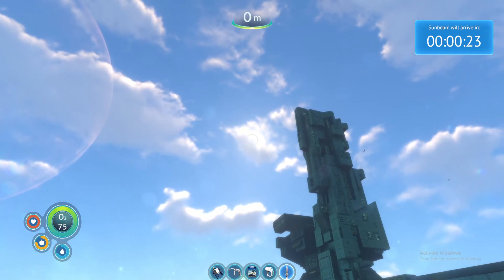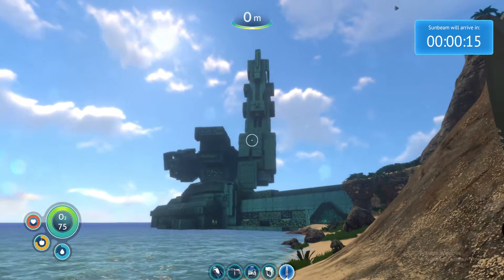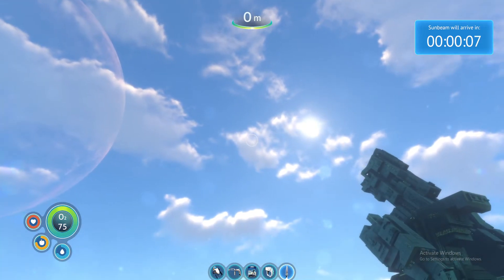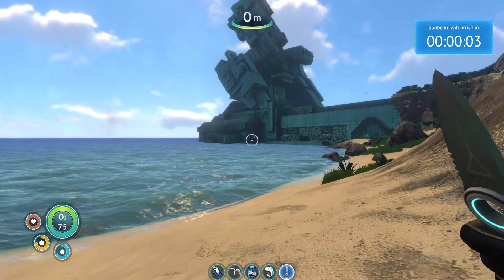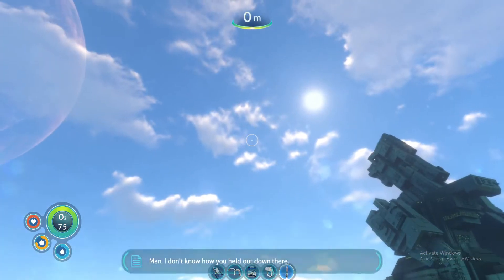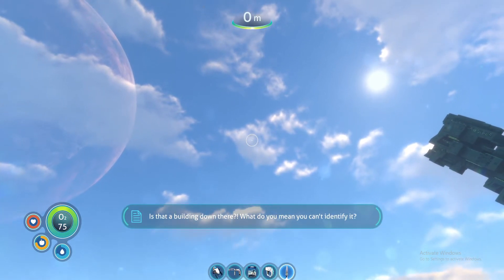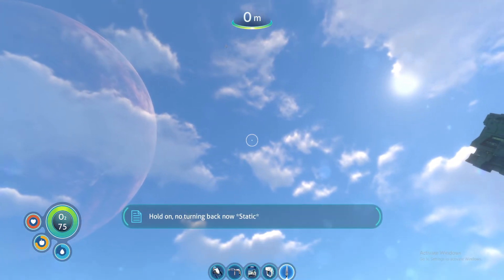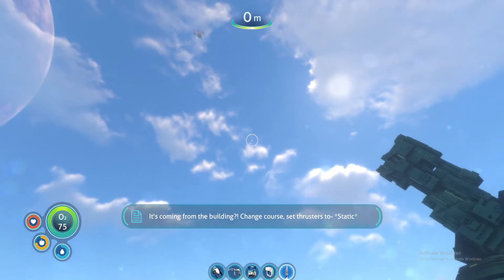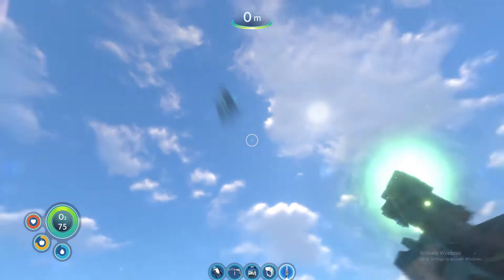The tower moves. Why does it move? That looks an awful lot like a gun. I wish I had a radio so I could warn somebody about this. Survivor, we see you - you're about to be shot, run away! Broken atmosphere and we're descending towards the landing site. I'd run away if I was you. Is that a building down there? It's gonna shoot you! What do you mean you can't identify it? It's gonna shoot you! No turning back now - positions everyone, touching down in 10, 9, 8... evasive maneuvers. Why is it all staticky? It's coming from the building. Change course!